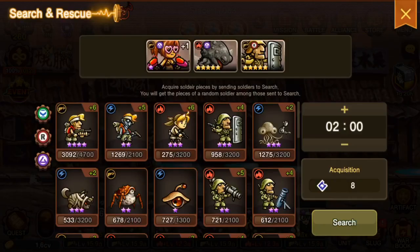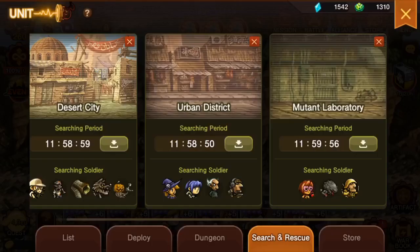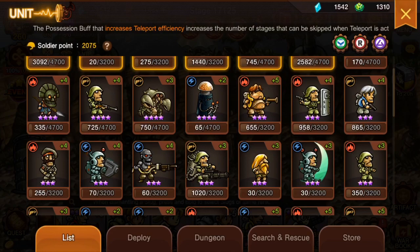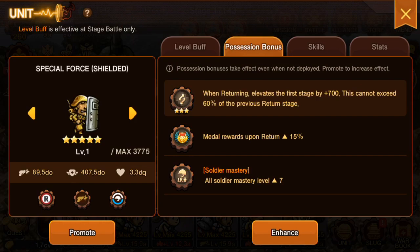I'm just going to do it for the video — bam, got Shield Guy! As you can see, using the ticket covers the full 12 hours. If you look at the timing, you get 8 pieces for every hour, unless you go all the way to 12 hours where you get an extra 2 pieces.